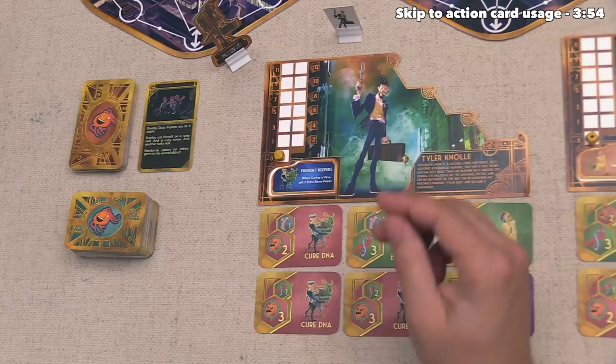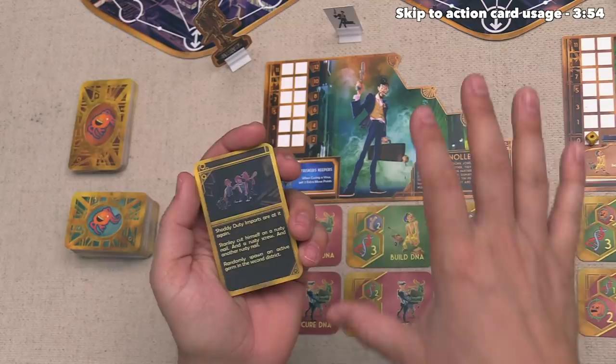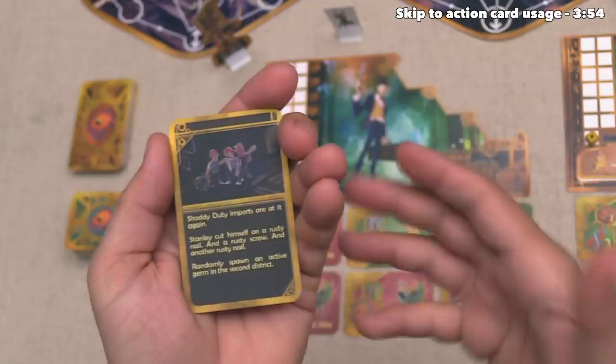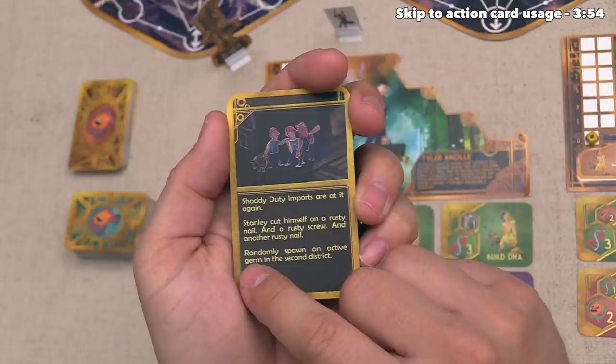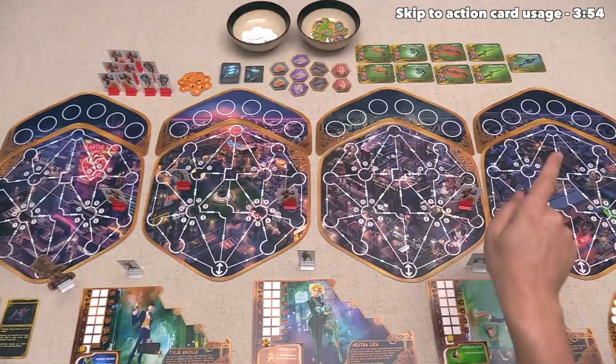This deck right here is the event deck, and every single round we will draw a new event, included as part of setup for this first round. The one we drew says shoddy duty imports — Stanley cut himself on a rusty nail and a rusty screw and another rusty nail. Stanley is the person we are trying to defend against all of these parasites and bacteria, so having him cut himself on rusty nails is not a good thing. The effect of this event says we have to randomly spawn an active germ in the second district. When we zoom out, we can see there are four districts total — first, second, third, and fourth.